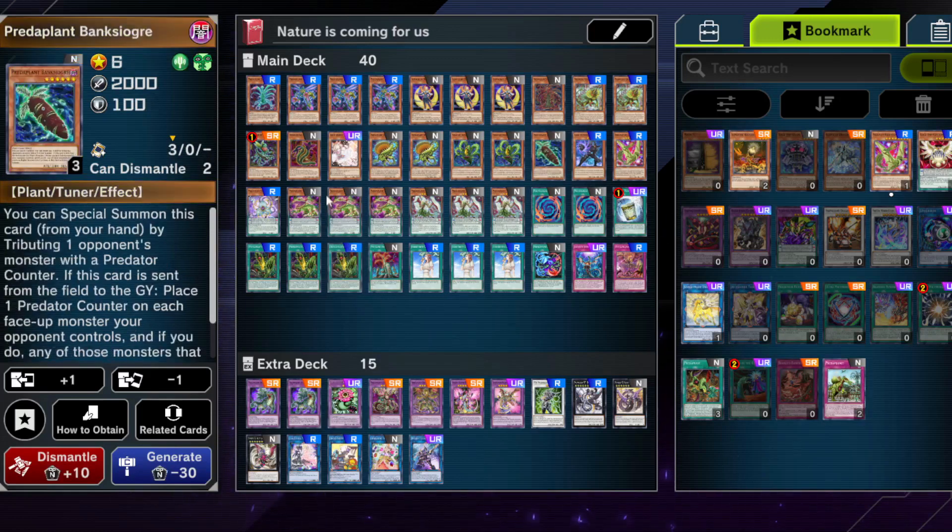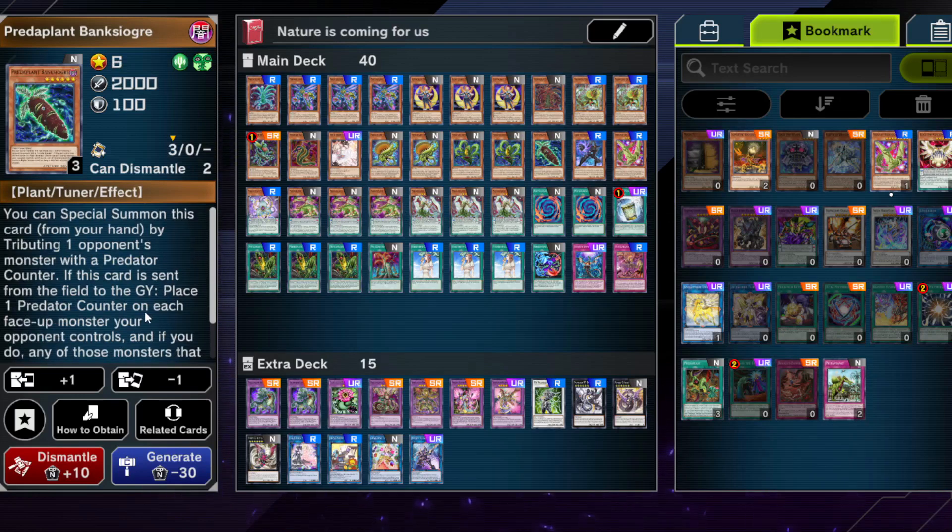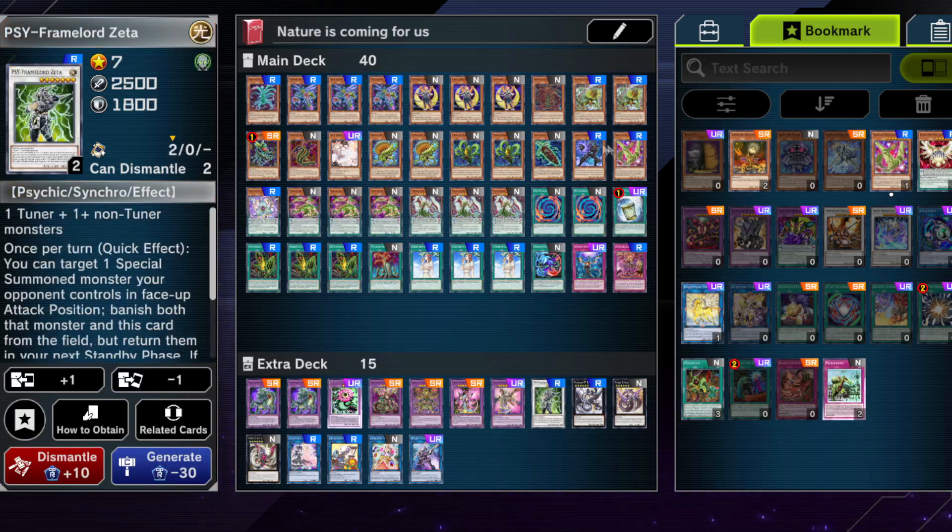Predaplant Banksiogre is quite a nice card because you can also special summon it out. It special summons itself from the hand by tributing one opponent's monster with a counter. When it leaves the field, it also puts Predap counters on each face-up monster your opponent controls — and they don't have to be special summoned for this one, unlike the level 2. Most of your opponent's monsters won't be normal summon monsters unless they're playing Monarchs. Also, this is a level 6 tuner monster for some reason, so you can access stuff like PSY-Framelord Zeta or even better cards.